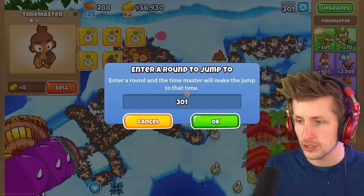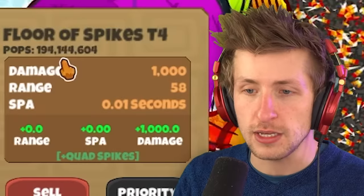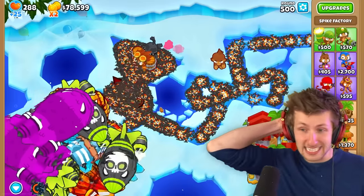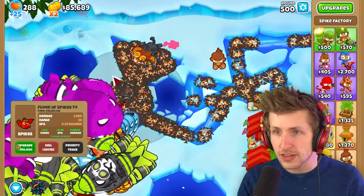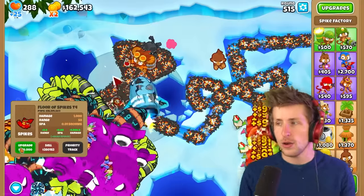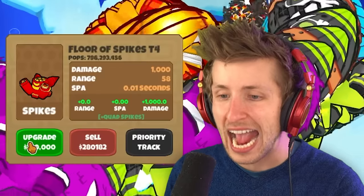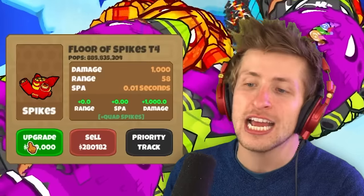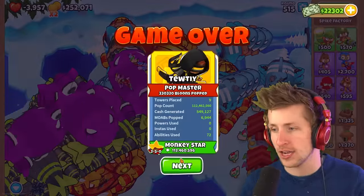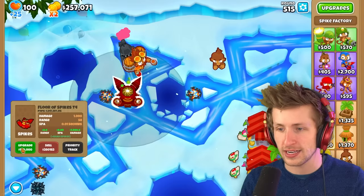Let's jump up to round 400 - actually, let's try round 500. 200 million pops! Oh my gosh, this thing's a menace to society! It's not even on the final upgrade yet. The next upgrade adds 1,000 damage and gives plus quad spikes. Oh no - I lost! I wasn't ready, I was reading the description!